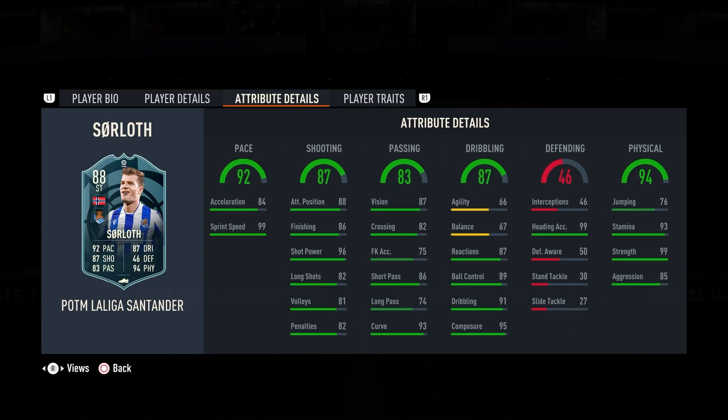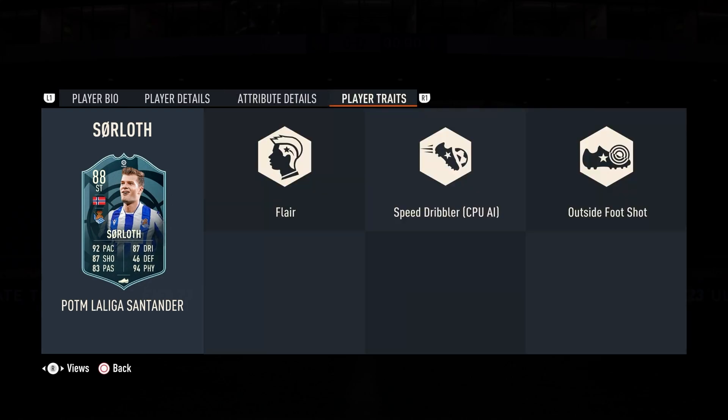The agility and balance are still a little bit low, but that's why we're going with the Engine chemistry style on him. I love the reactions at 87, dribbling at 91, and composure at 95 - also great. 99 heading accuracy, 76 jumping on someone who's six-four is very nice. 93 stamina, 99 strength, 85 aggression. He has the flair, speed dribble, and outside-the-foot shot traits - that outside-the-foot shot trait is going to be key for this guy.